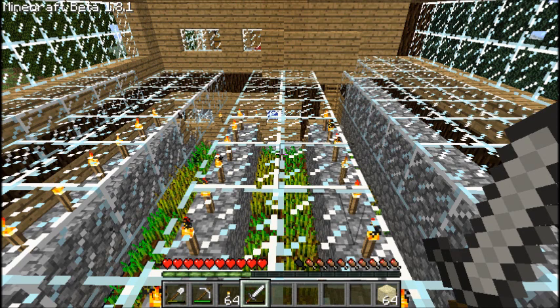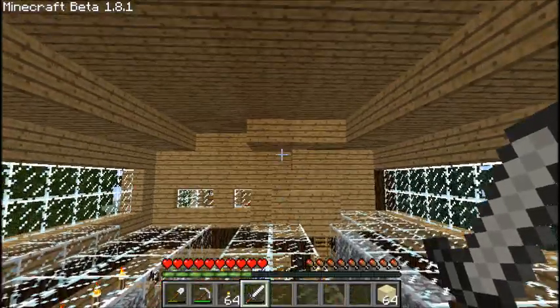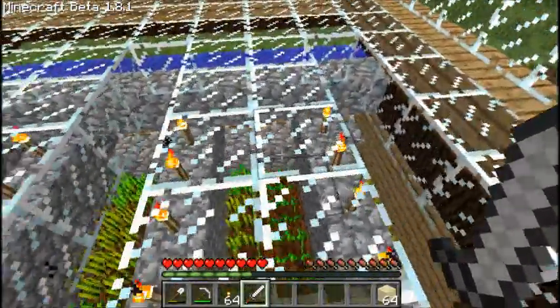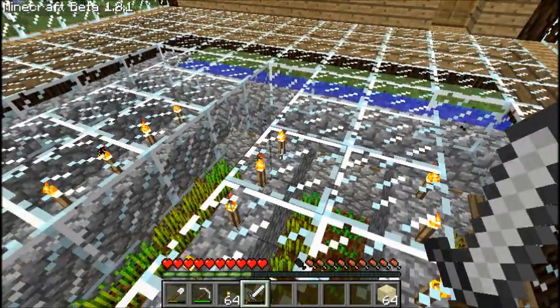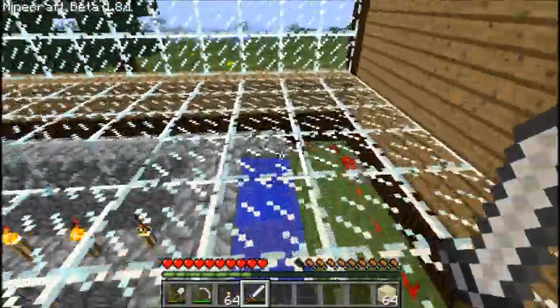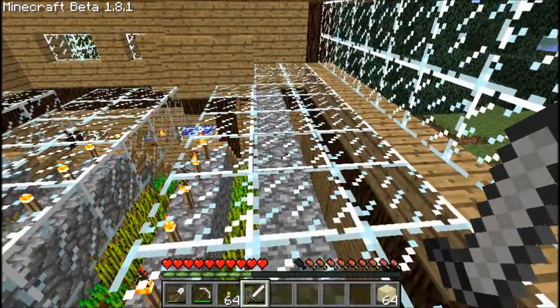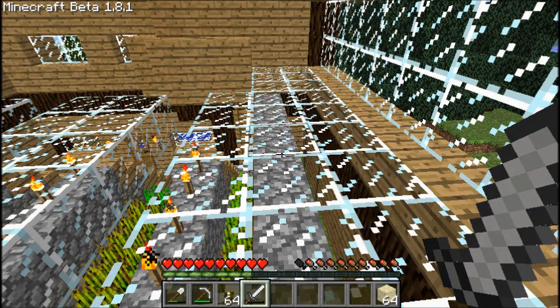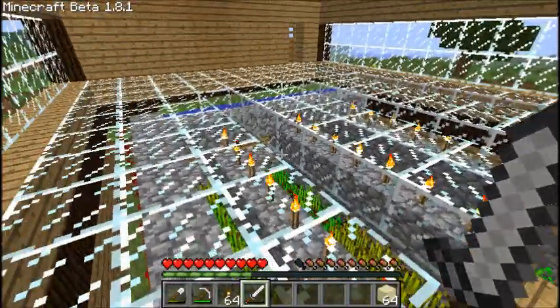I think I might do a tutorial for the next episode or in this episode. It would be nice to have even more crops. I've already got the layout and I'm pretty sure what I would do is just make a second story to it. When you're doing a second story you pretty much need floating water — or I'd have to mess around with it first, just make sure I had it all down pat so I could explain it to you guys in one shot without messing up.